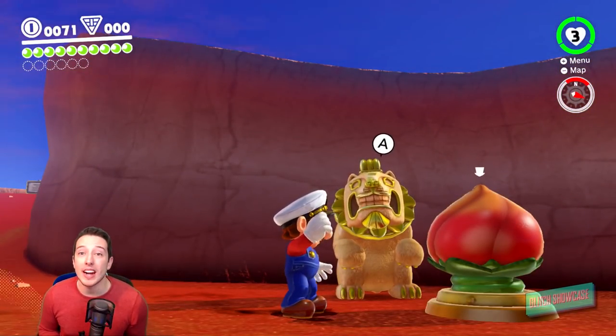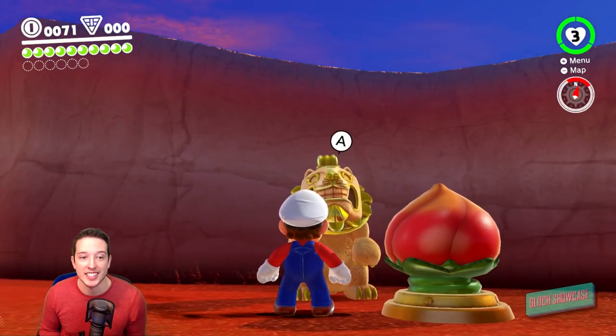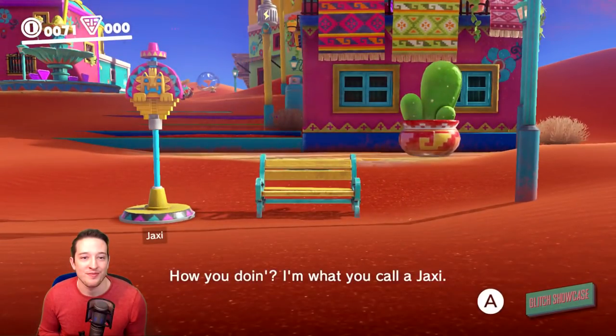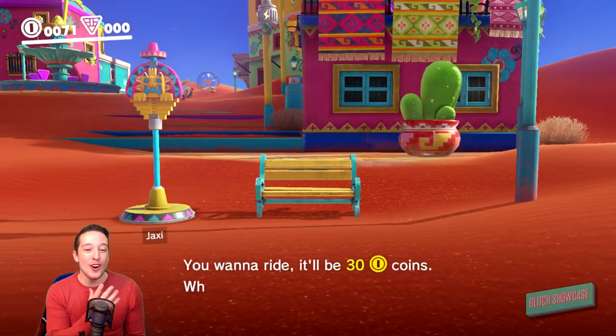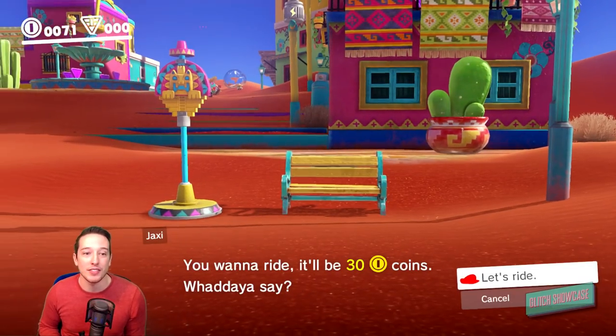That glitch is cool in and of itself, but the glitch does not stop there — because as soon as we talk to the Jaxi, this happens. It takes us all the way back to where the Jaxi is at and it kind of soft locks us in place.